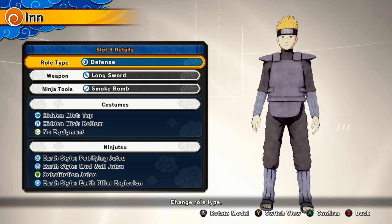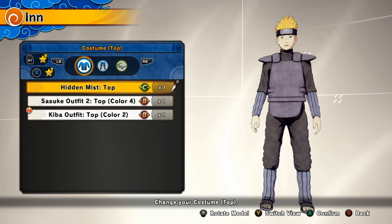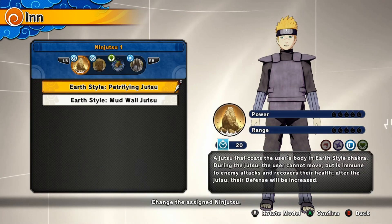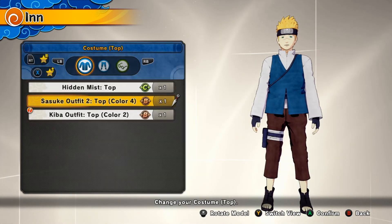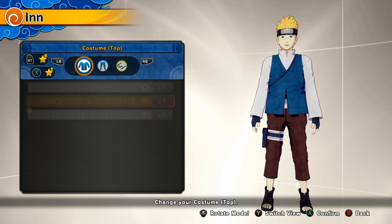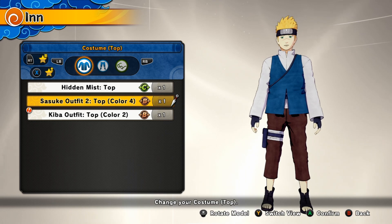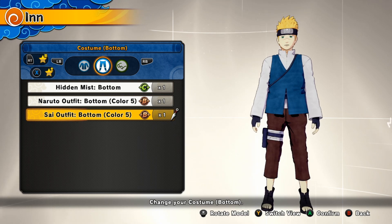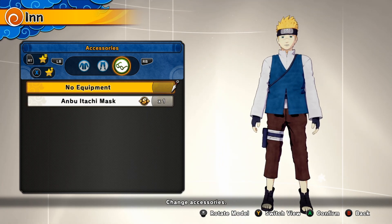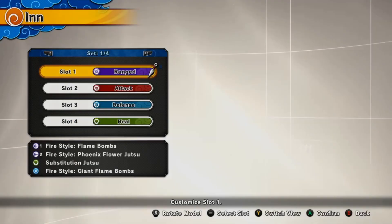What'd I get? Is it probably under Ninjutsu maybe? I don't know. Costumes — RT. What does X do? Oh, it favorited. It's okay. Oh, I have to like put them on. That's kind of dumb — you have to put them on to get rid of the notification. And I still have stuff.